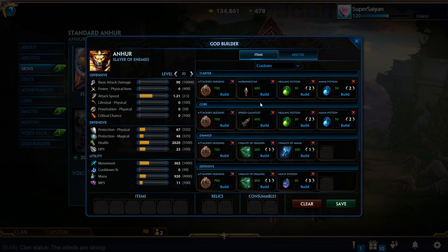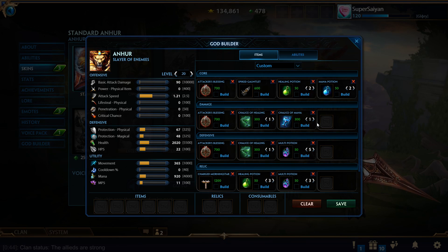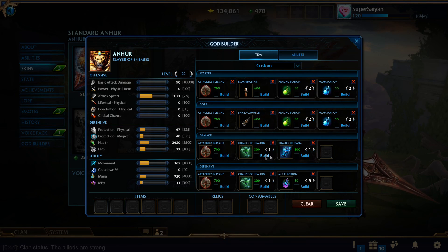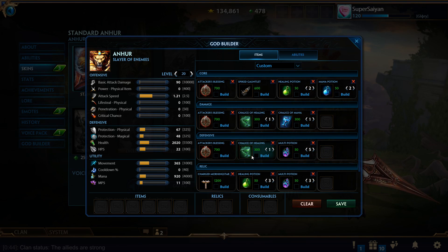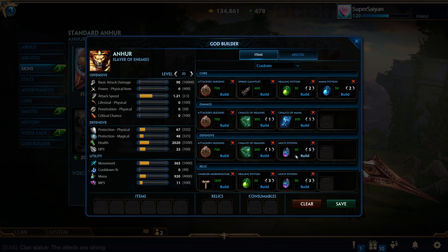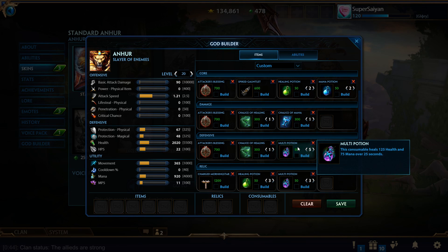Normally if I'm going into a Boots build and I'm not extremely comfortable with how much sustain a character has early game for the fight for Red, I will go two Chalices. Some people think this start isn't that good, but those people will be building Tier 1 Boots which gives very little movement speed. By the time you back you might even have Second or Full Tier Boots. There's also a variation popular on most ADCs — Chalice plus a bunch of Multi Potions with Attacker's Blessing, relying mostly on left clicks. A lot of Apollo players like to do this.